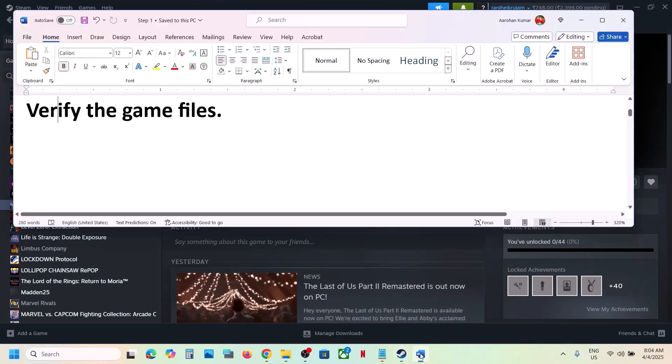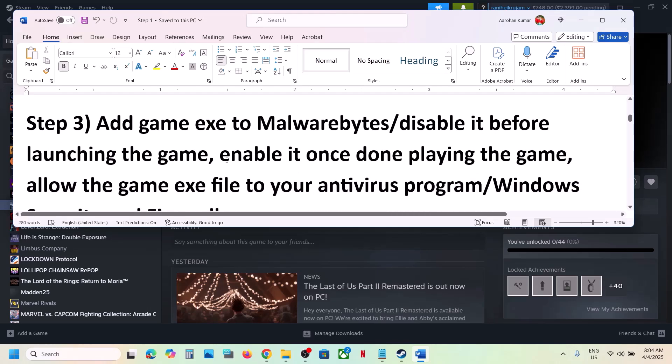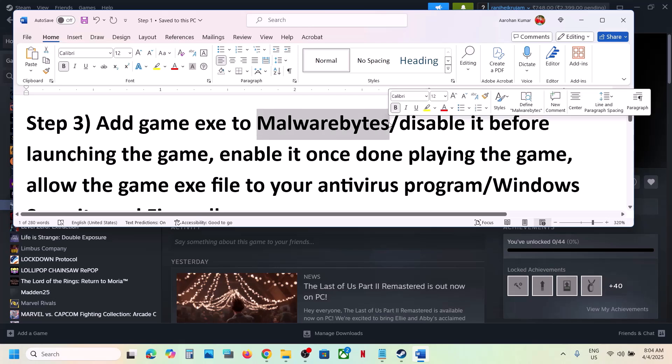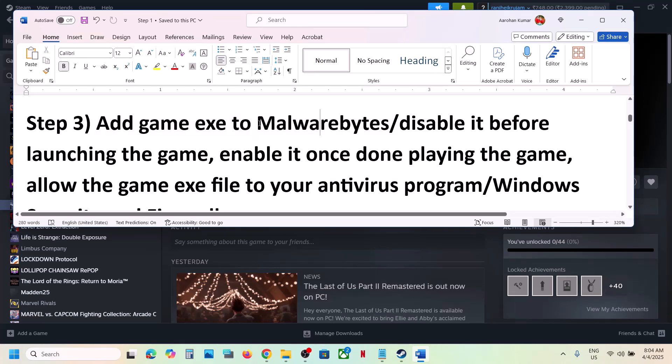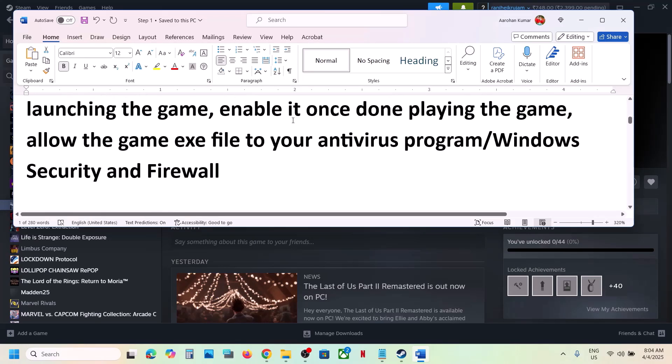The next step is to add the game to Malwarebytes. If you have Malwarebytes installed, add the game exe file to the antivirus program as an exclusion. If that does not work, you can disable Malwarebytes and then launch the game — this has worked for many players. Once you're done playing, re-enable Malwarebytes.